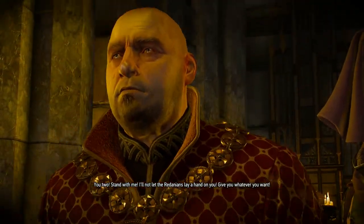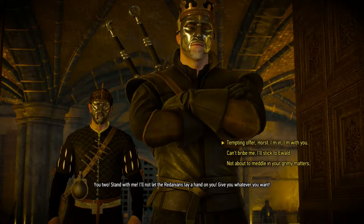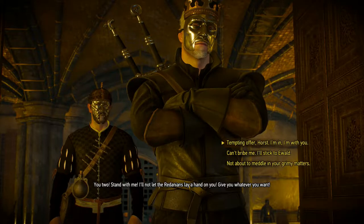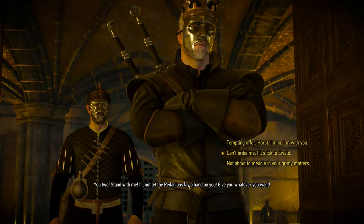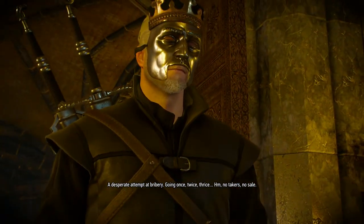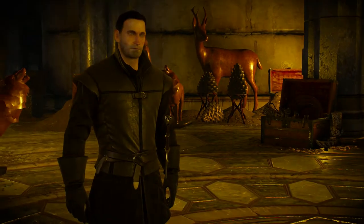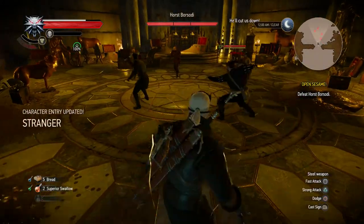You two, stand with me. I'll not let the Redanians lay a hand on you. Give you whatever you want. This is interesting — tempting over, Horst. We have been getting our asses kicked because of the guards that Borsodi Horst sent after us, so I'll stick with Ewald. A desperate attempted bribery going once, twice, thrice. No takers, no sale. Speak for yourself — attempting offer. I've succumbed. Goodbye, Quinto. Don't pay for that, Quinto — with your head. I wonder if Quinto just goes with the older party either way.